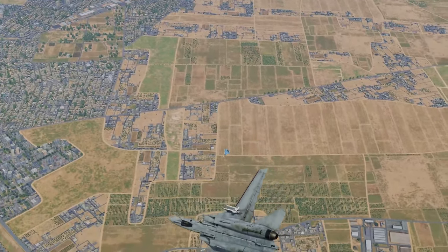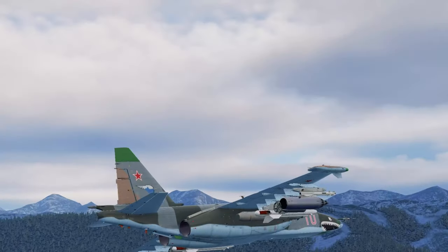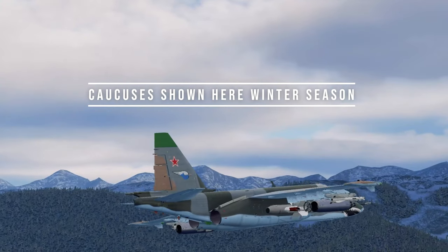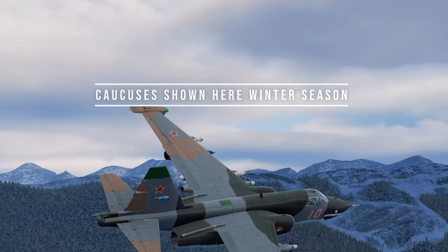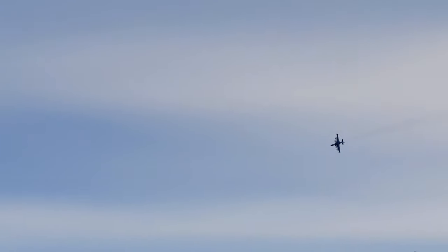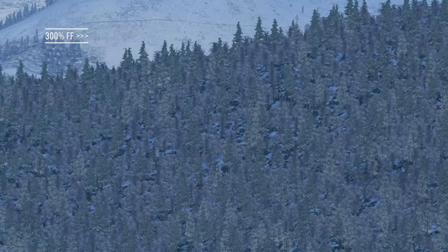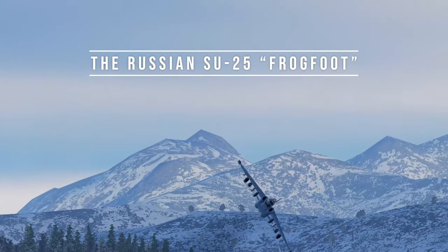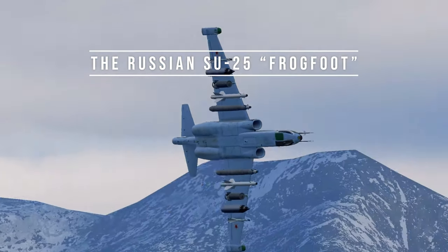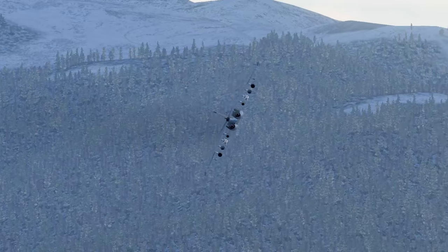Basically what happens is you get the core game for free and with it you get a single map, which is the Caucasus — the mountains near the border between Russia and Georgia. With it you get a couple of aircraft to fly around. One of them is a so-called basic aircraft, meaning there's no clickable cockpit — you've got a bunch of controls to map to your HOTAS, your keyboard, and memorize them. This is the SU-25, also known as the Frogfoot.